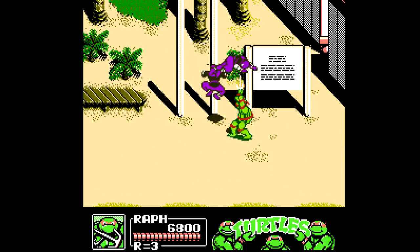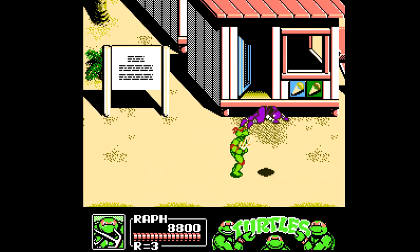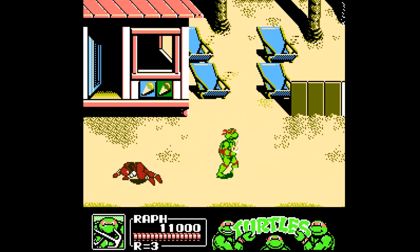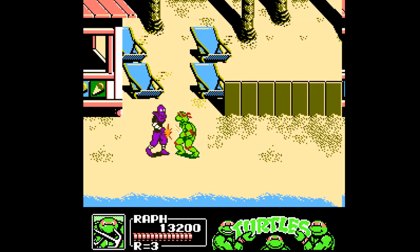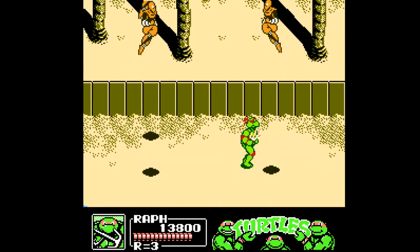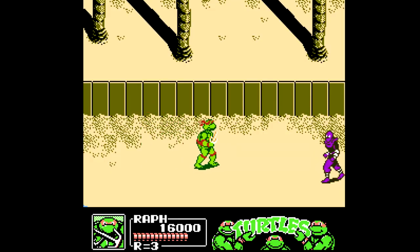Holding down on the d-pad and then attacking will allow you to do the throw move, earning 400 points per kill. Similar to TMNT 2 the arcade game, pressing jump followed by attack right afterwards will allow you to do your turtle's special move. Unfortunately it does take health away, but when you're down to one health left, you can keep doing it over and over without any consequence until you finally take a hit. This makes running through the game pretty fun, trying to stay alive with just one health while still battling all the enemies, and with the special move you take them out a lot quicker.